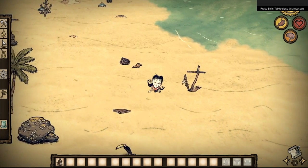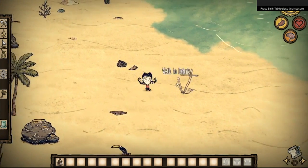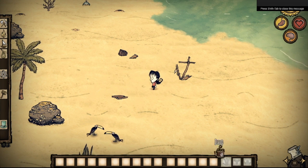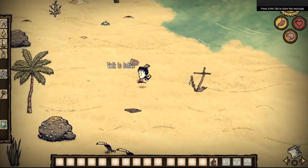And we are here. So, this is pretty neat. We have the girl now and we have a lighter, which is cool. We start off with a nice little fire starter.